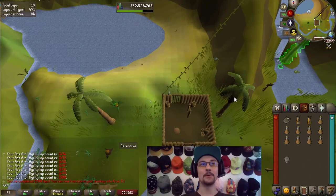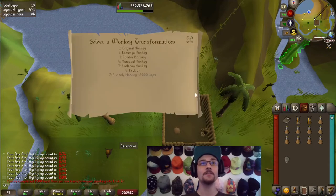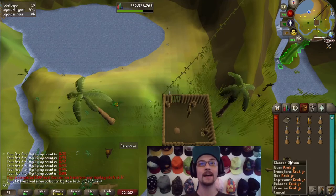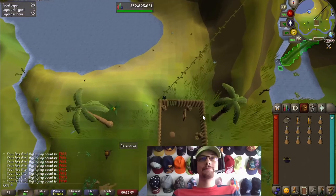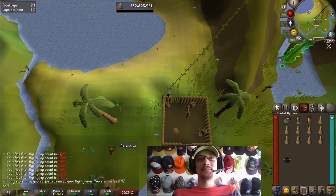1,500 laps at the Ape Atoll agility course, which means we can transform our monkey backpack into the Kruk Junior monkey backpack. 97 agility — two more levels to go!